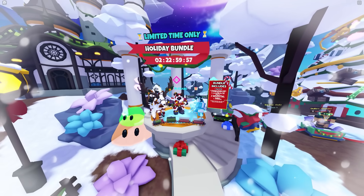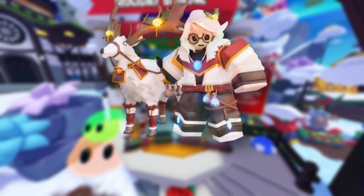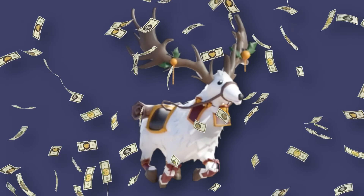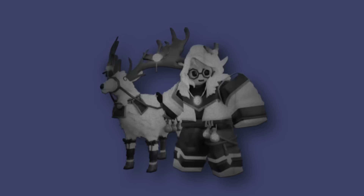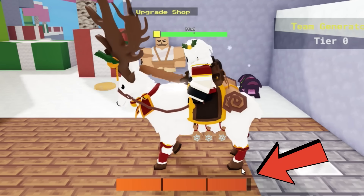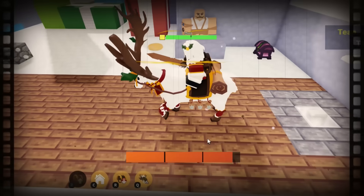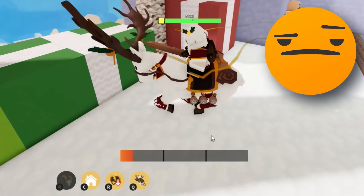Time for something really controversial. The devs released a holiday bundle 2023, which contains a lot of content, especially the limited time kit called Sigrid. Players spent $20 for this kit, and the devs just gave it a massive nerf. A lot of players are super mad. When you're on the elk, you do have an energy bar — energy now depletes a lot faster, and you barely even get 10 seconds anymore.